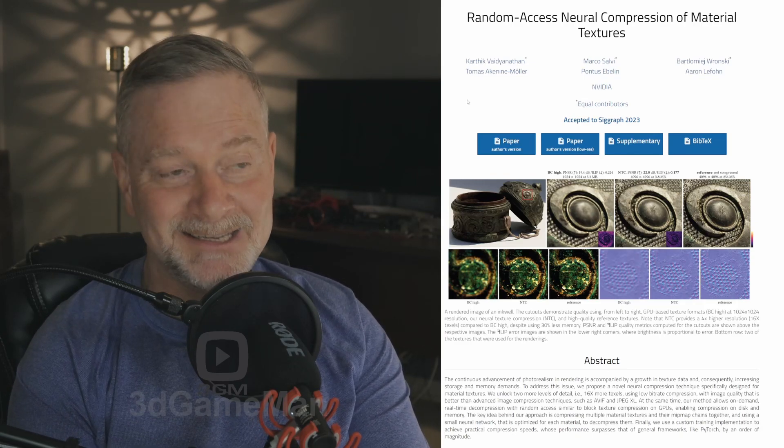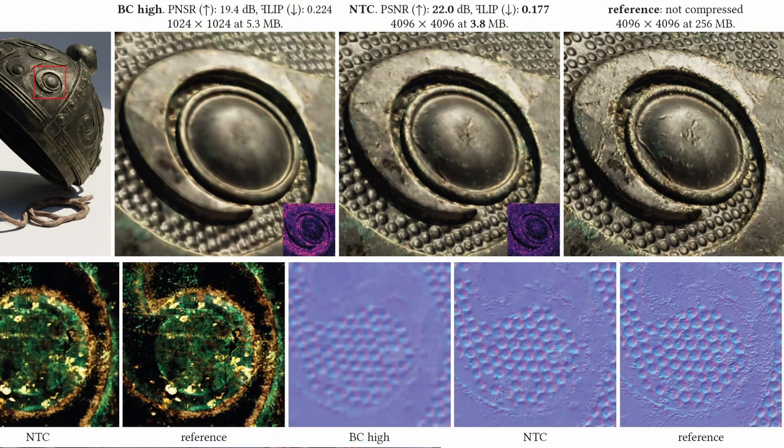With this particular technology — called NTC, Neural Texture Compression — it uses neural networks to efficiently compress high resolution textures, achieving higher compression ratios while maintaining visual quality. By training a network to encode textures into compact representations, NTC reduces storage space.